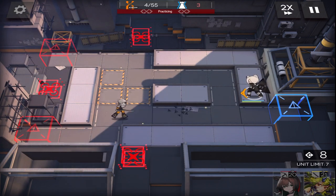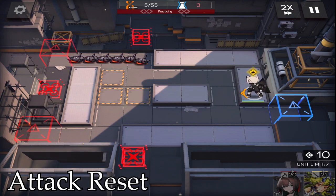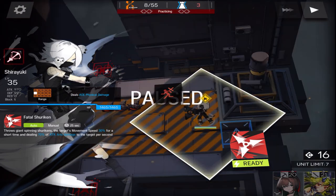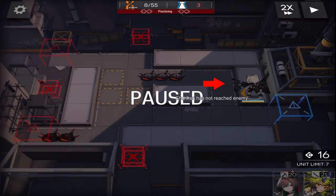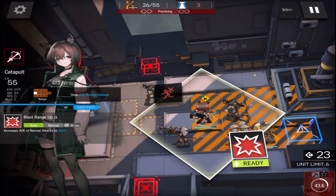The first trick we will be talking about is the Attack Reset. This is a very simple trick to increase your operator's DPS. It is only used on operators with relatively slow attack speed, such as AoE snipers. To utilize this trick, you wait for your sniper to attack and then, before the attack animation reaches the enemy, you activate their skill. This will instantly reset the attack animation, which is very important for AoE snipers since they attack very slowly.